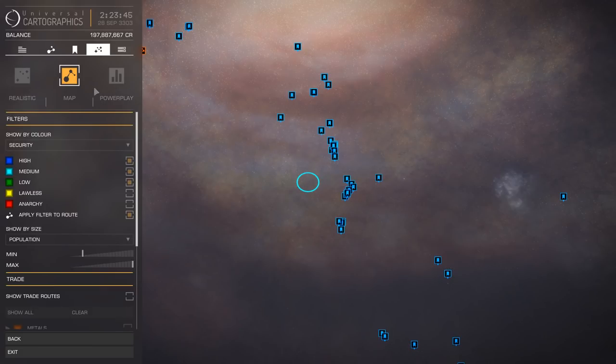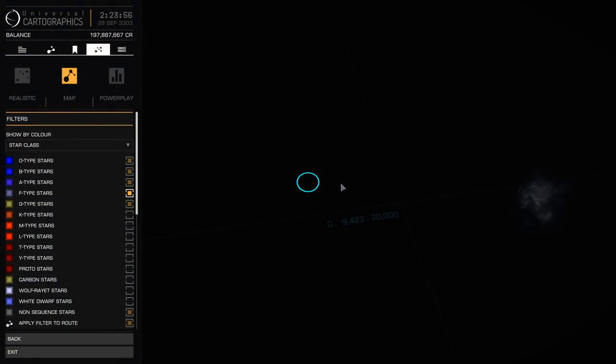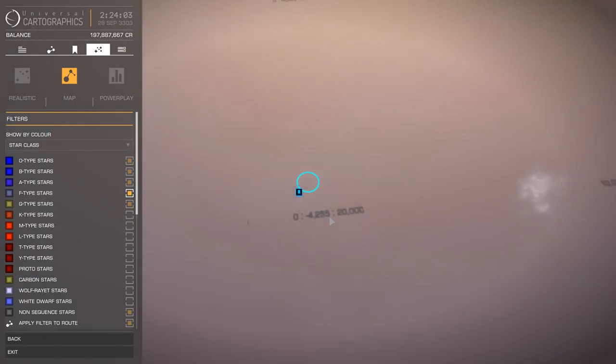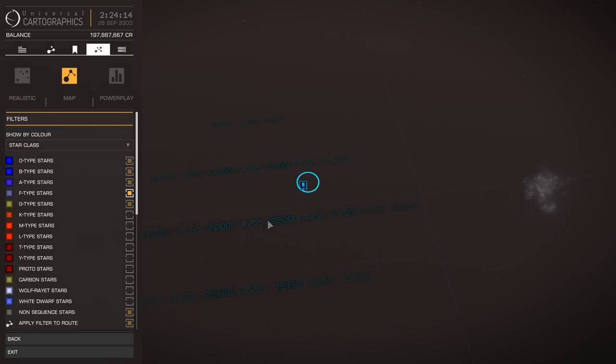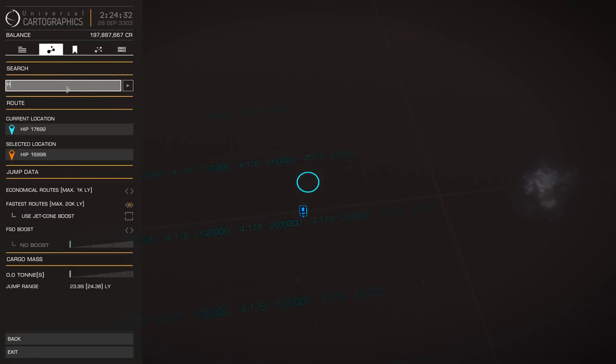Someone was asking how to find neutron stars. You go into your map, set your filters to show by star class, and pick a spot in the galactic disk. Start zooming in and you see a lot of gray spots - each one of these is probably a very energetic star or cluster of stars. One that's famous for me is the first one I ever spotted: HIP 63835.